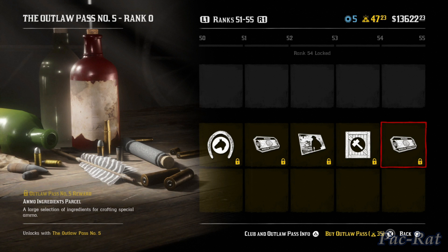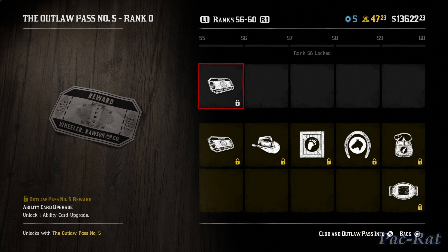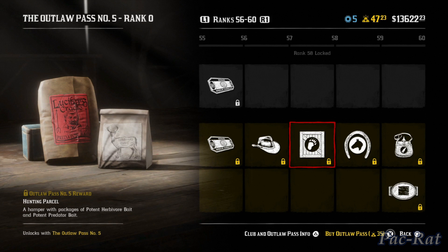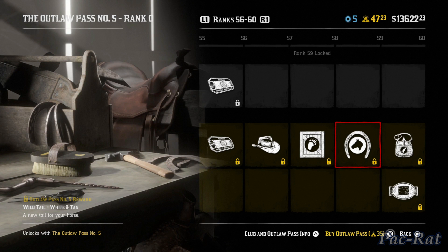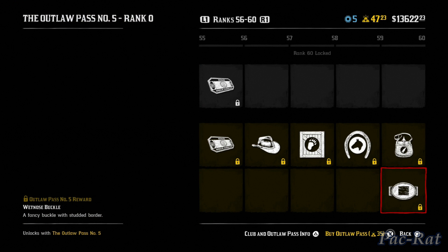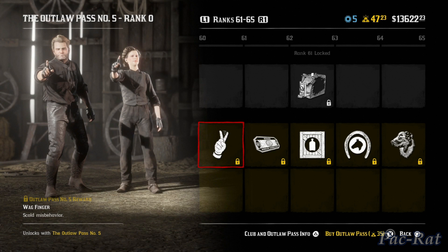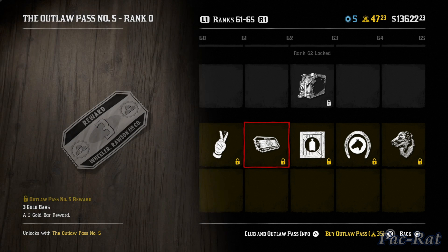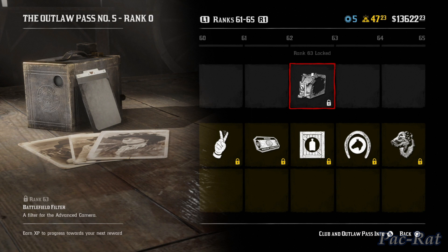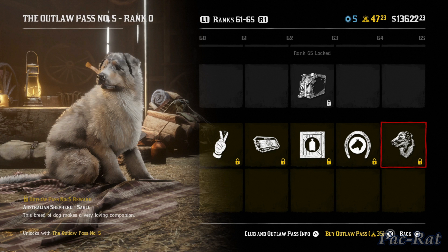Ingredients parcel — okay. Three more gold bars — I'll take that. An ability card upgrade — free — that's really good for someone getting a new card. A cool hat — I like the talent on top. A hunting parcel, a horse tail — white and tan — horse parts are a bit silly. The repeater upgrade — okay, though no one really uses regular ammo on repeaters. Another buckle at 60. Three gold bars, a good emote, a provision parcel, another filter, another horse main, and finally an Australian Shepherd — Sable.